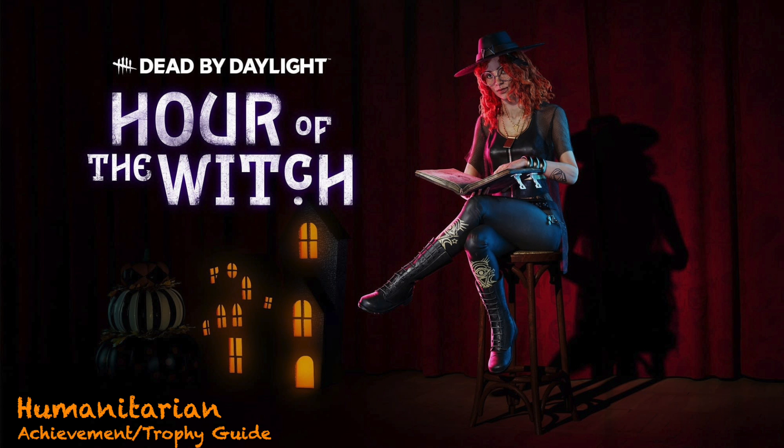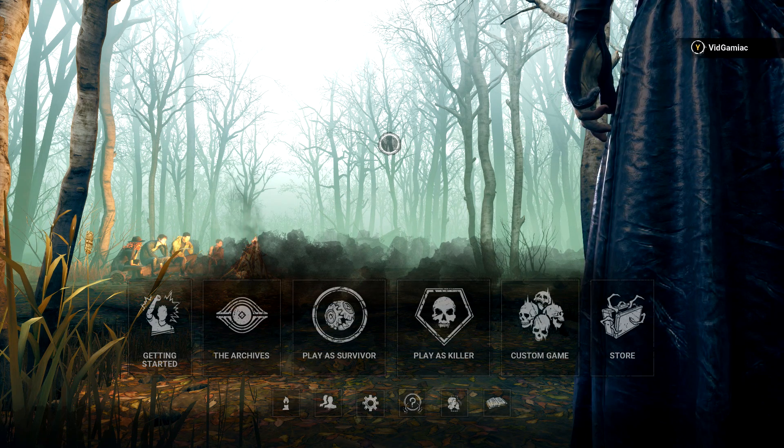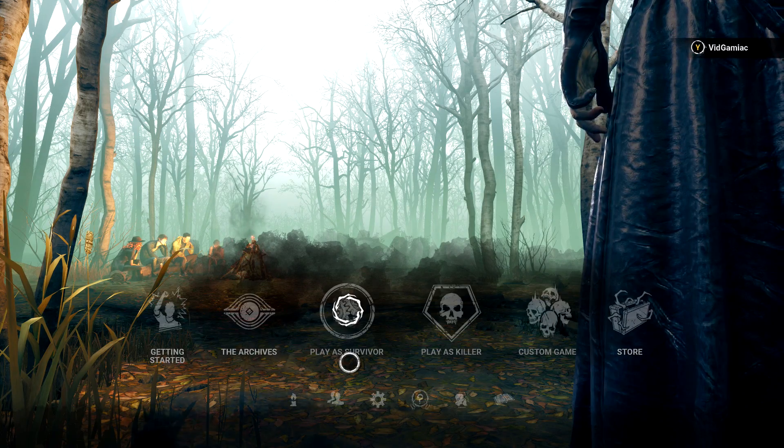Hey everybody, it's Sean here from thegamiac.com. Here we are today in the Hour of the Witch DLC for Dead by Daylight going for the Humanitarian achievement. This is to apply 50 buffs on fellow survivors, and this one's going to be done from the survivor's side.